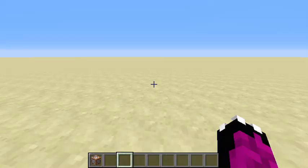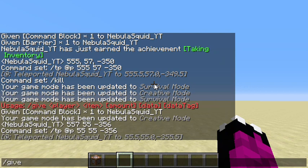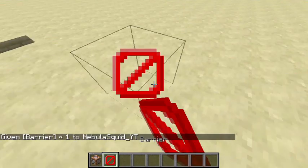The barrier block is used on a lot of different kinds of servers to keep players out of places they shouldn't be. Do slash give and use the name 'barrier'.